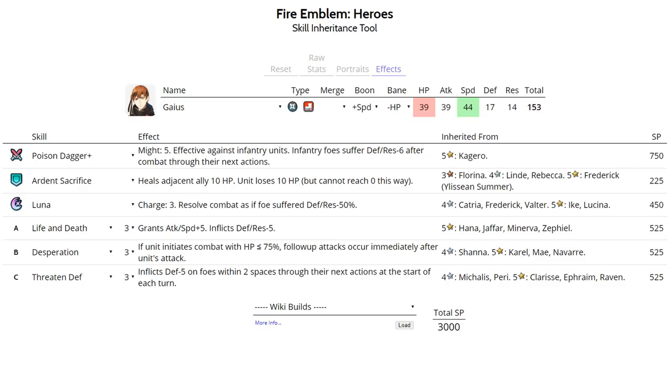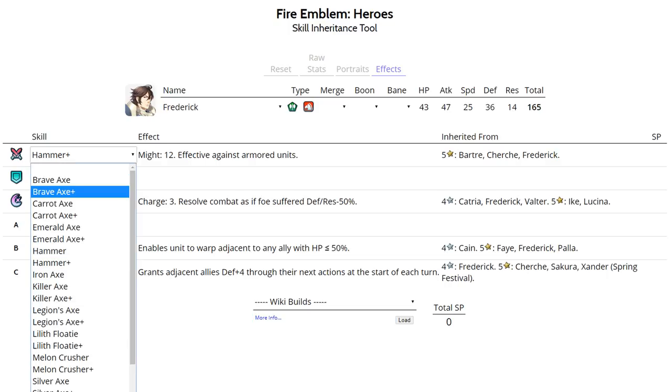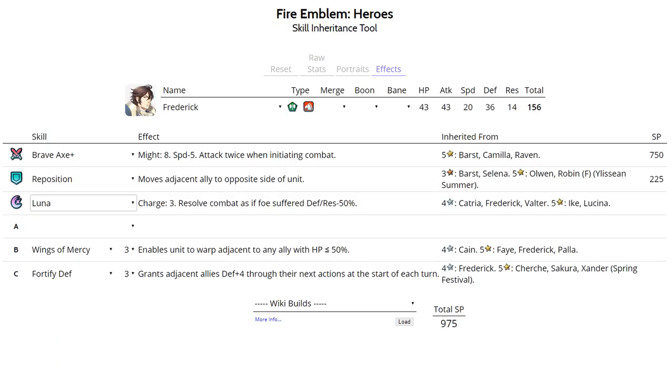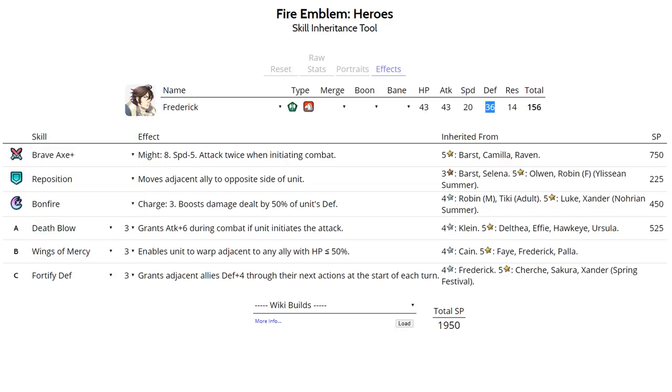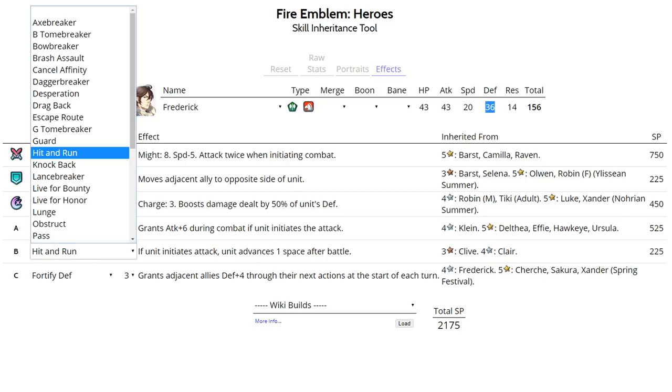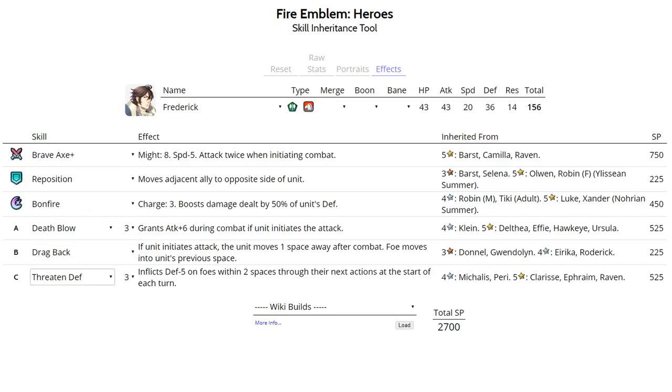Finally, let's look at Frederick, basically a horse version of Cherche who hits very hard with Brave Axe+. Run Reposition as his assist, and replace his default Luna with Bonfire for a consistent 18 points of additional damage. For slot A, run Death Blow. For slot B, run his default Wings of Mercy, Hit and Run, or Drag Back. For slot C, run Threaten Defense to help one-round KO more units. Run Attack+1 Sacred Seal. Best IVs are plus Attack minus Resistance, letting him reach 52 Attack when initiating in the player phase. That concludes part 6 of my best skill sets guide series — hopefully you enjoyed, please leave a like, and I'll see you guys next time!